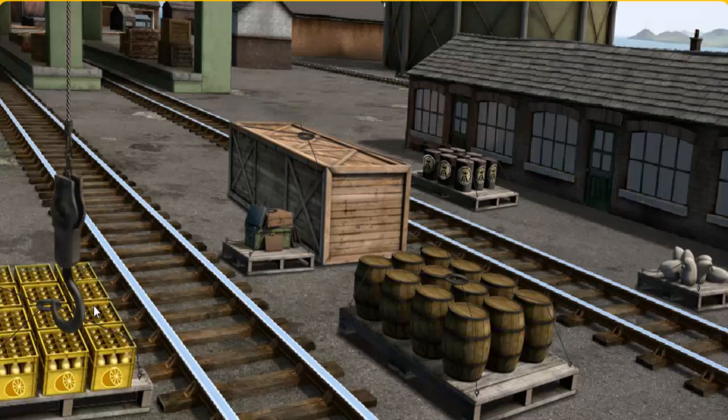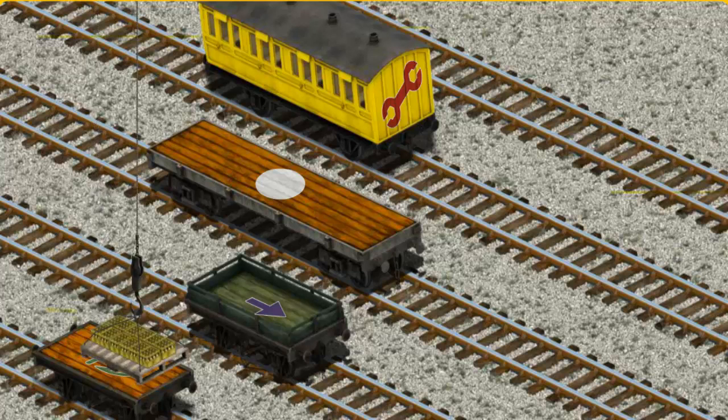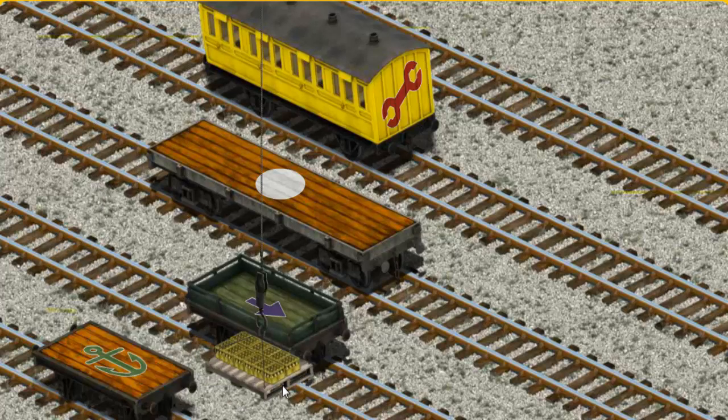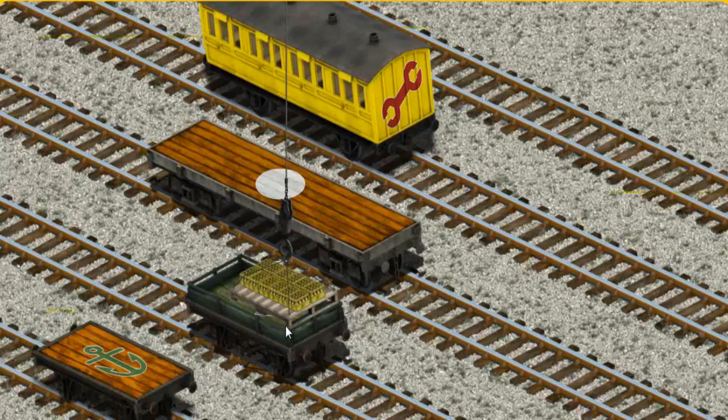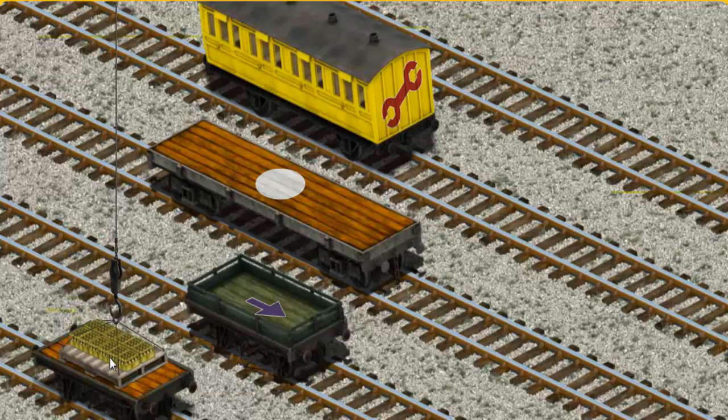Let's lift and load. Now the cargo must be loaded. Help Cranky find the orange flatbed with the picture of an anchor. Hold on, we're looking for something else. That's not what we're looking for. There you go.